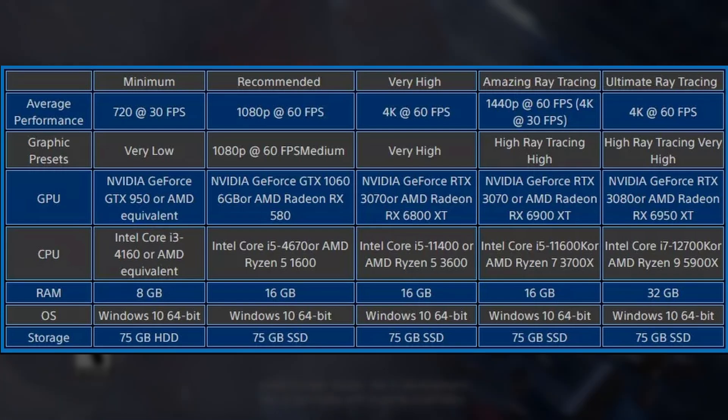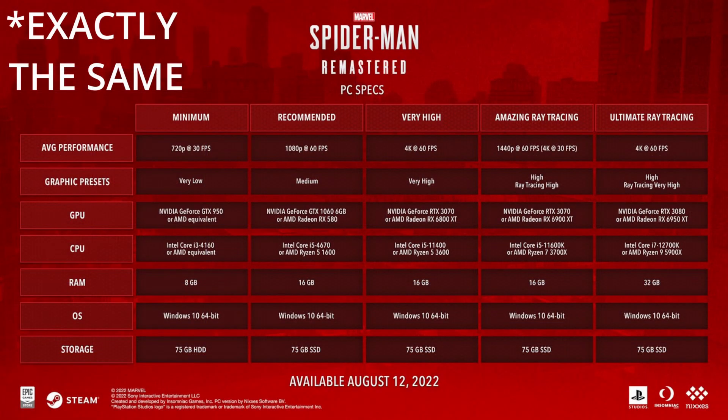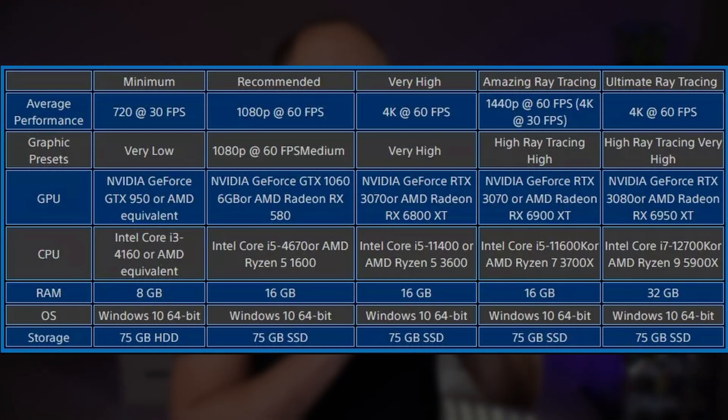Now let's talk about the PC requirements. They are very similar to Spider-Man Remastered, so if you can run that on your PC, chances are you can also run Miles Morales. One reason I'm making this video is to showcase how much better these requirements are compared to the standard minimum and recommended cookie-cutter specifications. The developers have given us a chart divided by target resolutions and target frame rates, and that is the way specifications should be released to the public, in my opinion. That said, these specifications could be a little bit better, and we're going to talk about that.